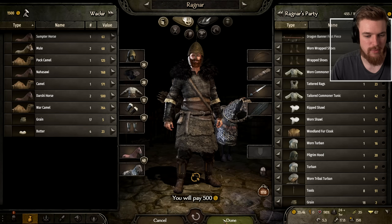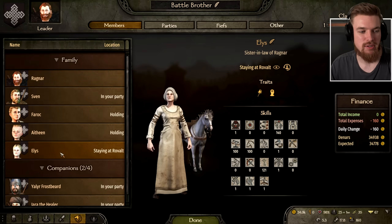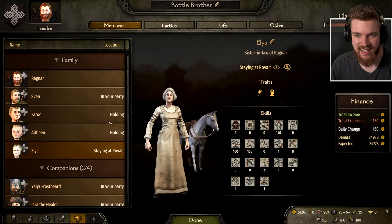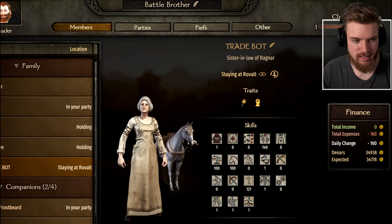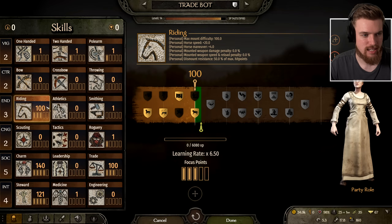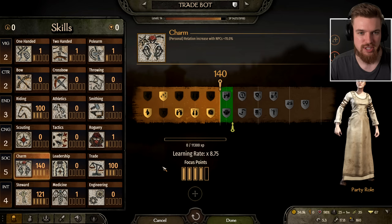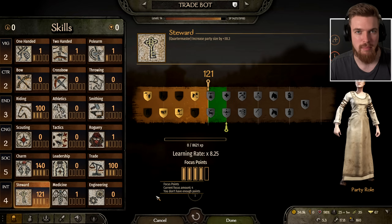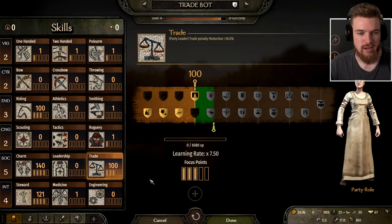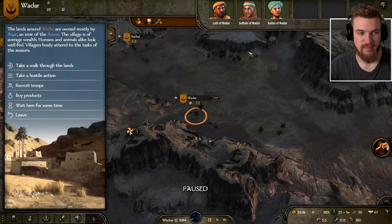We buy the final horse we need and recruit another soldier. Looking at our family tab we have a new member — Elis, whom I'm going to rename 'trade bot.' She has a good riding ability, a good charm skill, a good trade skill, and a good steward skill — perfect to put in command of a settlement. We're actually going to make a caravan for her to command later on when I have time.